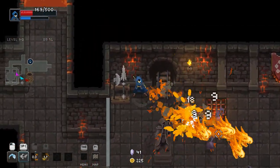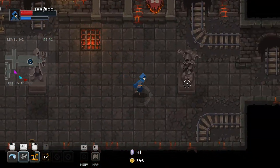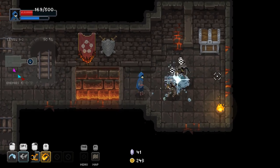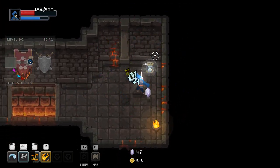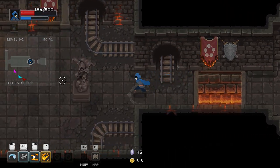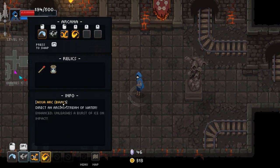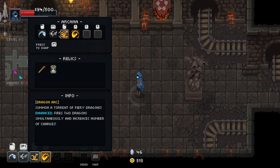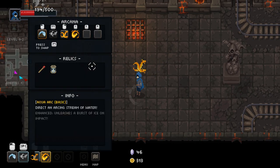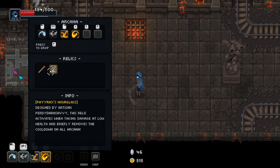I'm just trying to get a feel for these guys — mainly the majority of the enemies. I think it's like a learning experience. I've got a lot to learn with this. Is that just always on me? I wish I could see the description of these things. Well, that's convenient. Creates a shockwave that buffets foes in your path. Fires two dragons simultaneously and increases the number of charges — so now instead of one at a time, it fires two. I didn't see that you could actually open it through here. So we have two relics on us right now. It gives fire damage and activates when taking damage at low health and briefly removes the cooldown of all arcana — wow, that's cool.